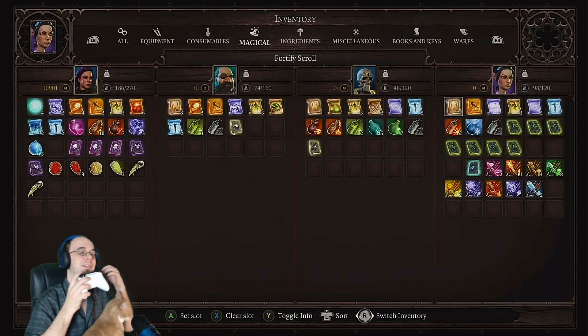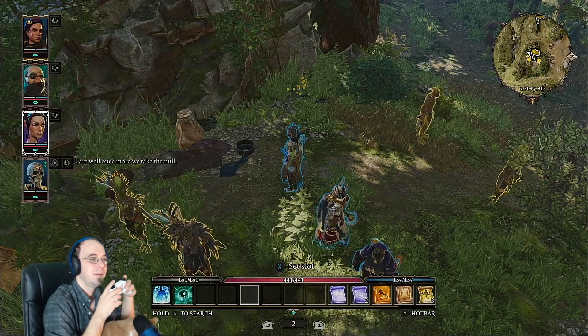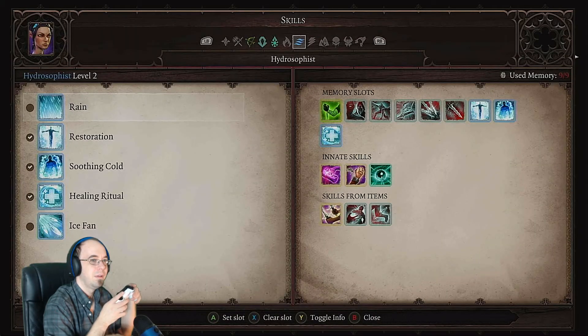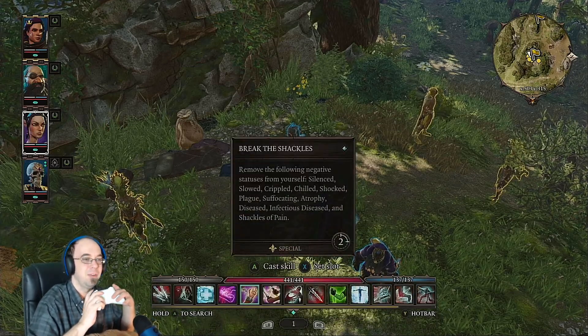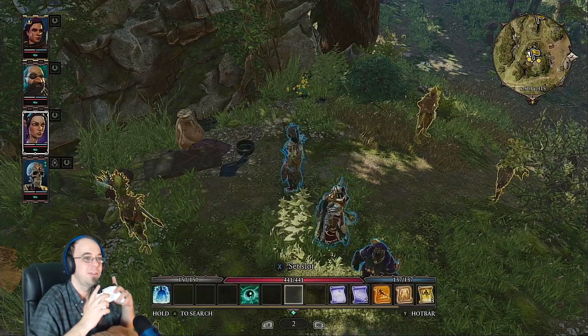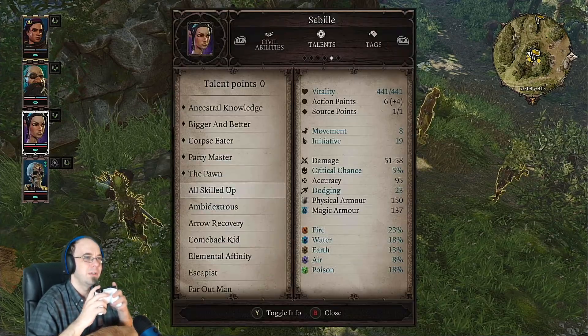I'll put Spirit Vision there. I've got to reorganize my skill tabs because it's getting filled up. Alright, that's it for her.